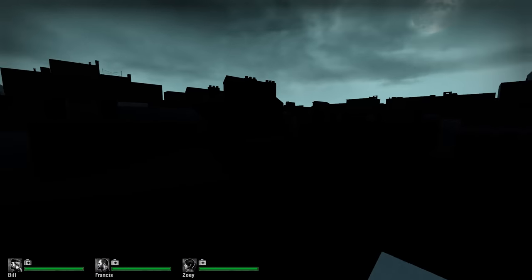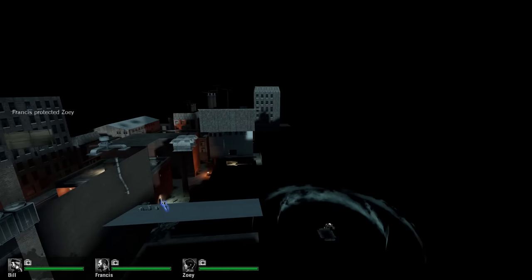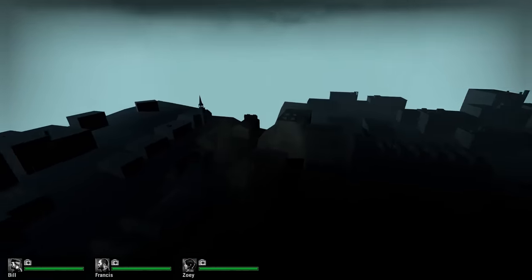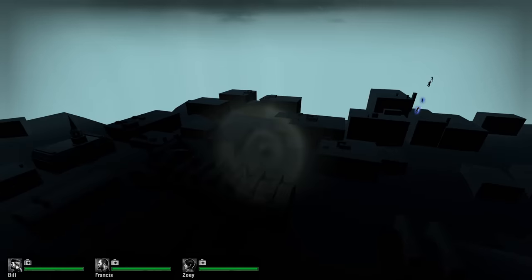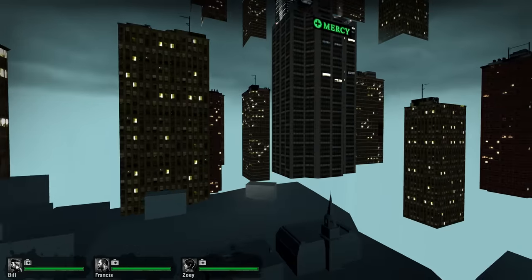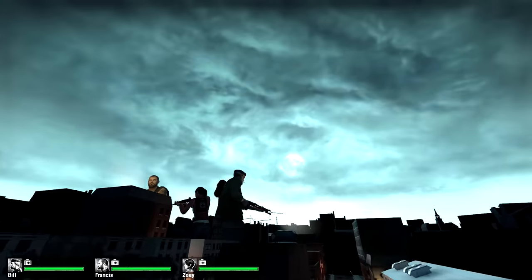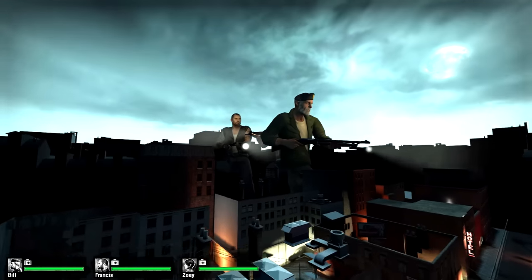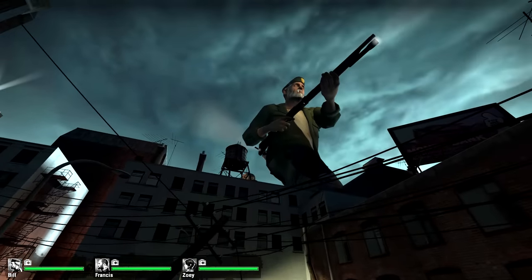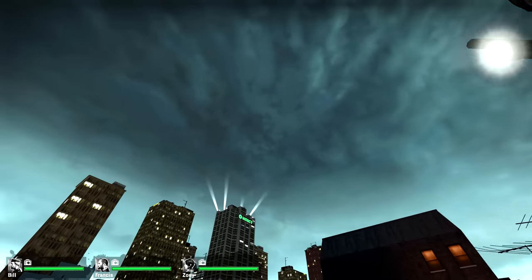Left 4 Dead runs in the Source engine, and Source does something really weird with sky domes. Something pretty unique to Valve games is that underneath any given map is a miniature model, essentially, of what ends up getting projected around the entire map. It's neat because if you go a certain distance in the regular map, you'll hit a black void and the entire background elements will just disappear — that's only because the whole thing is just being projected around you. In order to go up close and personal with these background models, you have to go right to the source, which usually ends up being underneath the map.